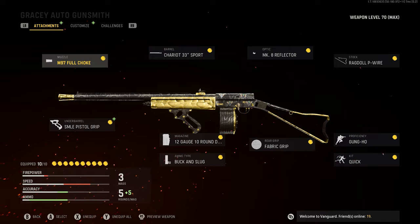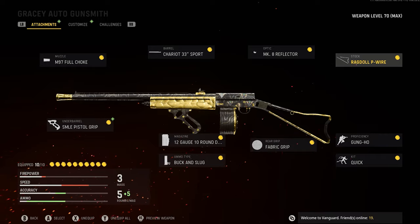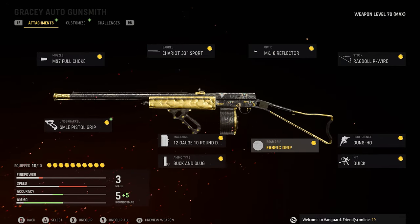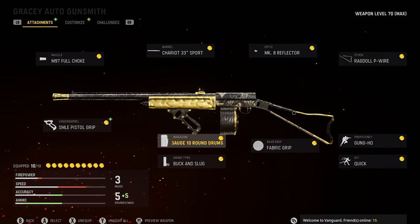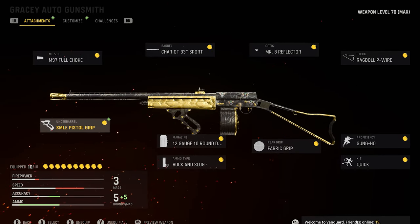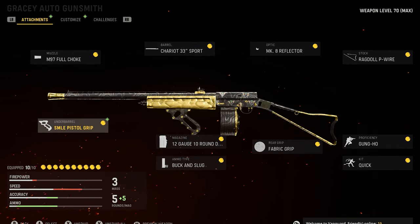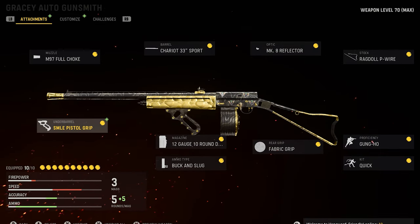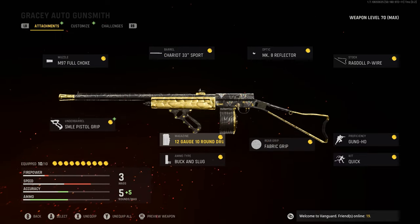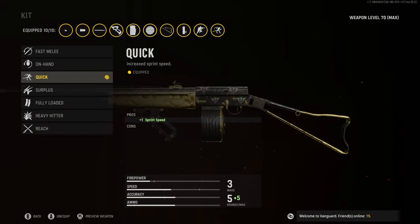Alright guys, so for the muzzle, I use the M97 full choke. For the barrel, I use the chariot. For the stock, I use the ragdoll P-wire. For the proficiency, I use gung-ho. For the kit, I use quick. The rear grip is fabric grip. The magazine is the 12-gauge 10-round drum. The ammo type is buck and slug. And the underbarrel is the SMLE pistol grip. These attachments all help with sprint to fire speed, movement speed, and hip fire accuracy because you're going to be doing a lot of running and gunning and emptying your clip.